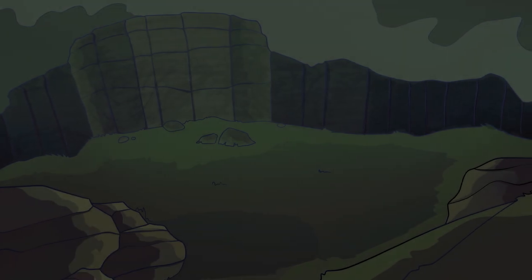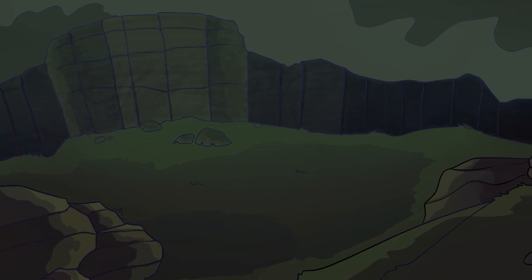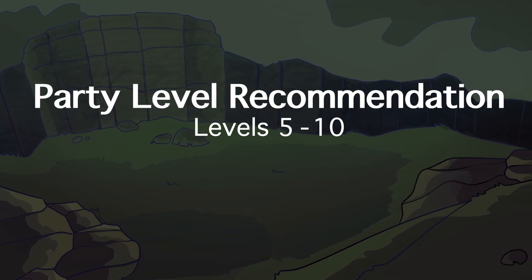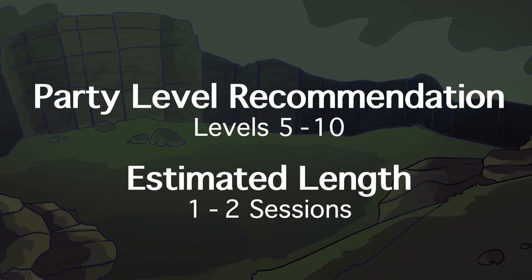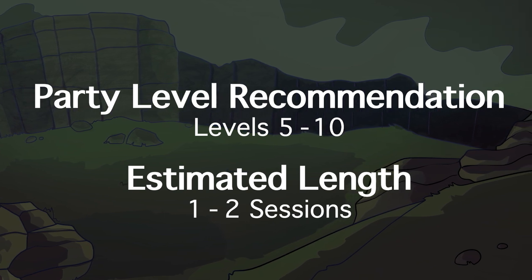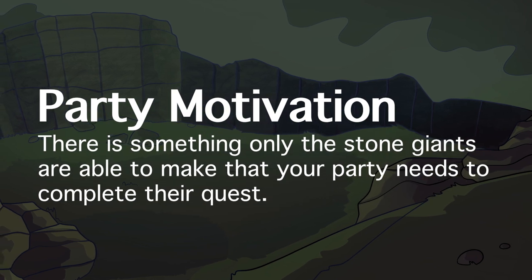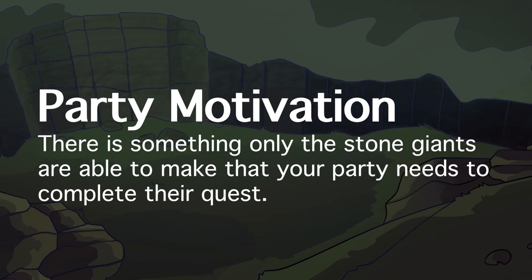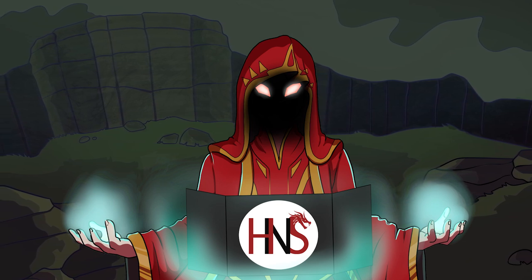Speaking of which, now that we've gone over the basic stone giant lore, info, and abilities, let's build an encounter. This encounter slash quest will be aimed at parties level 5 to 10, depending on how difficult you want to make it, and last about one to two sessions depending on how long you want to stretch it out. The party's motivation should always be tailored to your campaign, but for simplicity's sake we'll just say your party needs something crafted that only the stone giants would know how to craft. It really doesn't matter what, so long as only the stone giants would know how to make it.